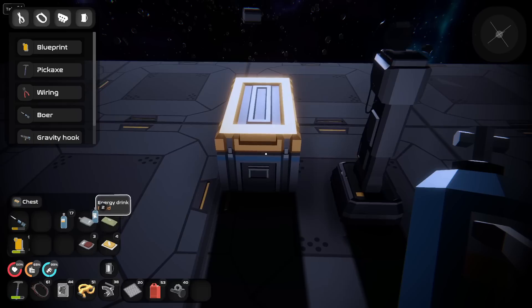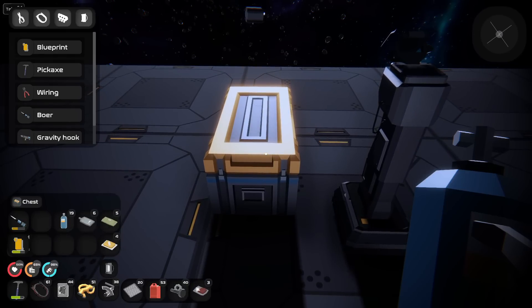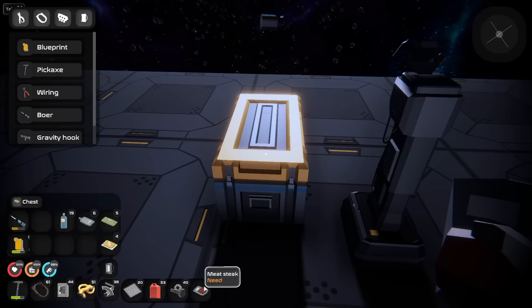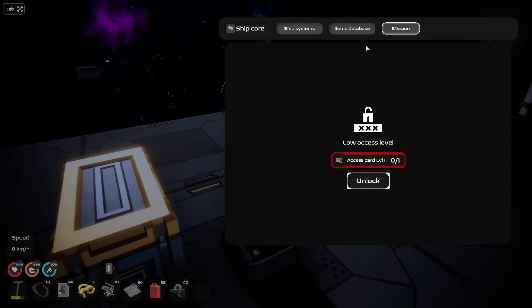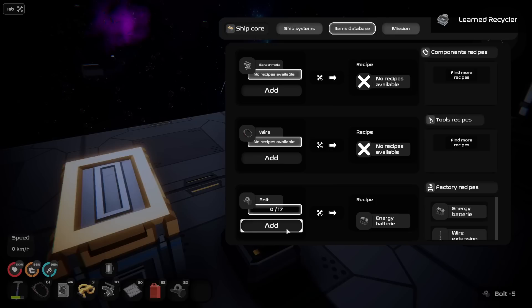Go ahead and put this in here. Okay, there we go. They eat a lot — they eat so much, it's crazy. Mission — yeah, I need an access card. So we have the recycler. Look how quickly that disappeared. Oh, it's only 7 bolts for this one? Oh, it's a wire extension. I guess that makes sense.